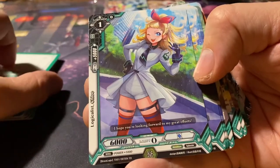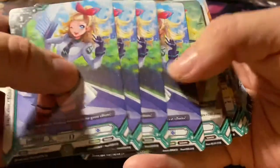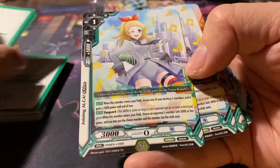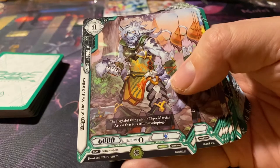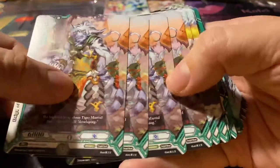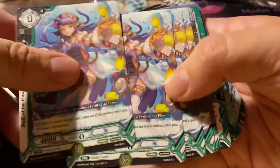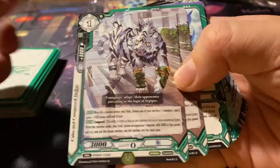We have Logicalist, also four of these. Ready for Battle Chloe. Joining Alka Chloe. This is Daiga of the Swift Strikes, and I'm noticing the rarity here is TD, so I'm guessing Trial Deck — these are exclusive to the deck. Four of these. We have Feral of the Flow, also four. Calm and Composed Daiga, two of them.